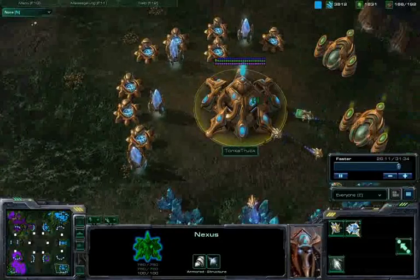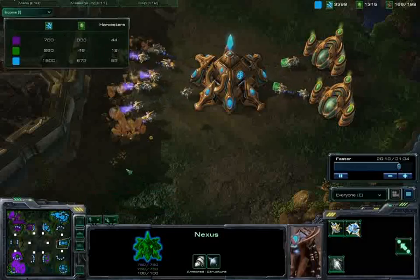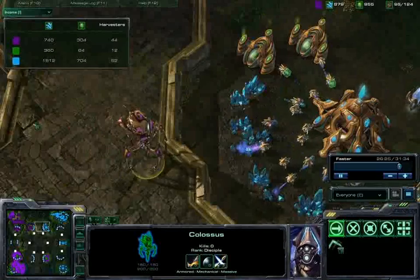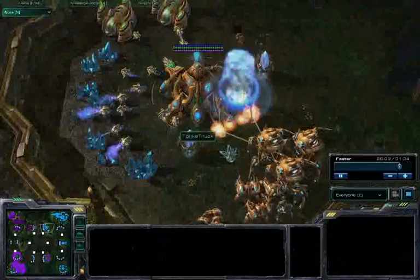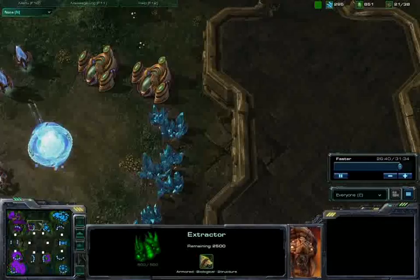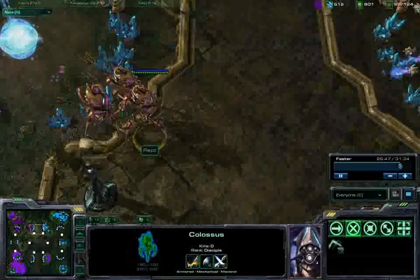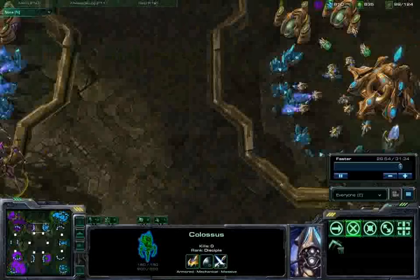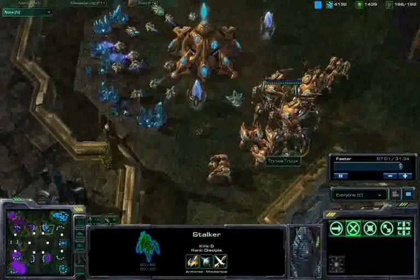Some young guy is trying to claw his way back as well. Zerg comebacks have happened in the past — I don't know if we can pull it off this time. Tonka Truck once again is skyrocketing ahead with income. Trying to put some pressure on... What is this Colossus doing? That's pretty inexcusable — just a complete waste of resources and gas. Bit of a misplay from Rapt. It's possible that was just a broken rally point, but either way I threw a Colossus away.